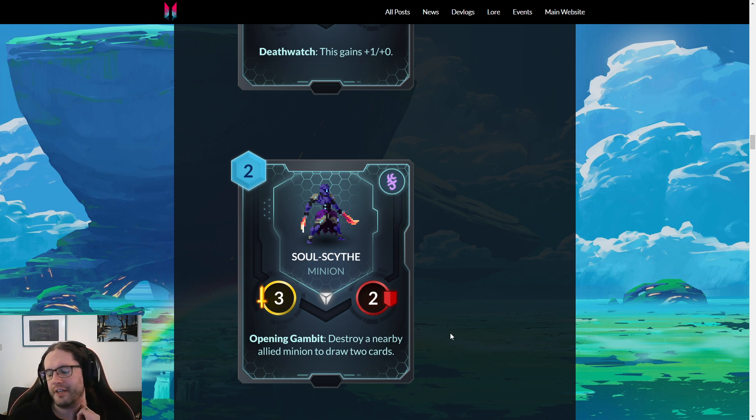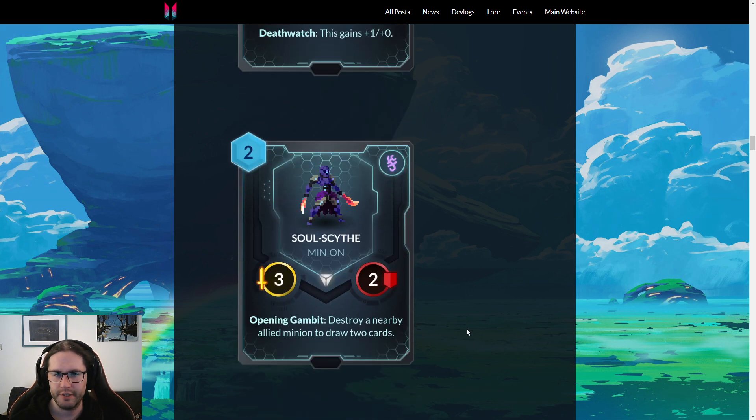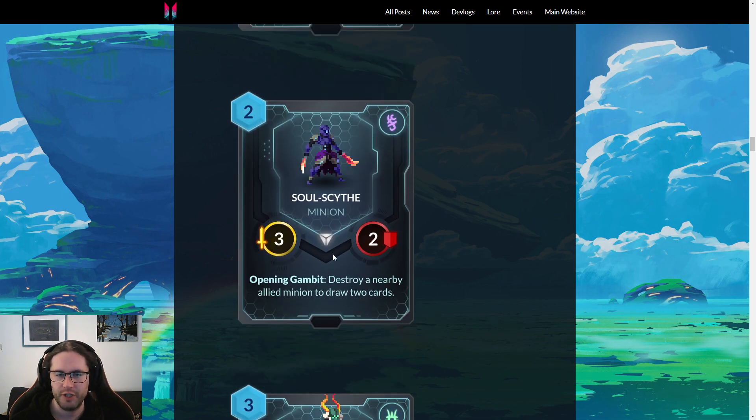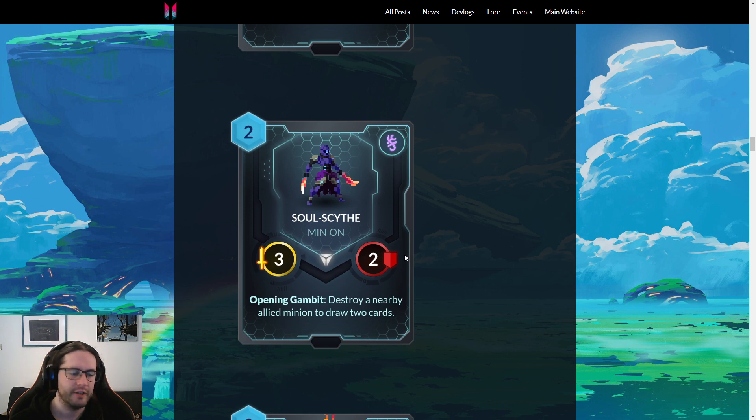I don't love Soul Scythe. That said, the fact that they've printed two cheap Deathwatch-related cards brings me hope that maybe there'll be more in the next expansion — or more cheap Dying Wish cards. If you've got this with cheap Dying Wishes that have a good impact — like a two-mana one-one where when it dies you get a three-three — I would play that with Soul Scythe. The kind of card where you can sacrifice it and you're not behind on tempo because it's giving you some other value. Right now there's not a lot of good cheap Dying Wish minions, but that's what's really needed for a card like this to shine.